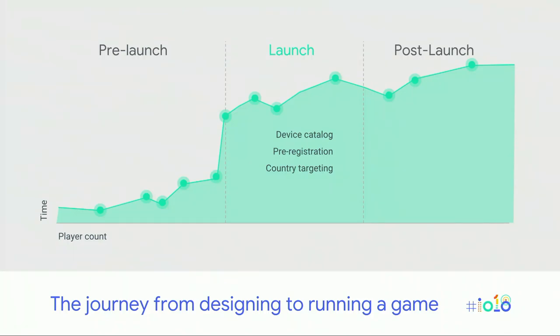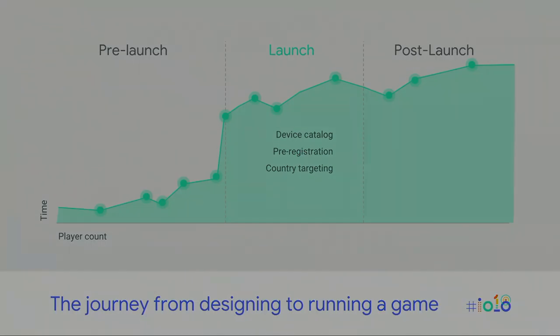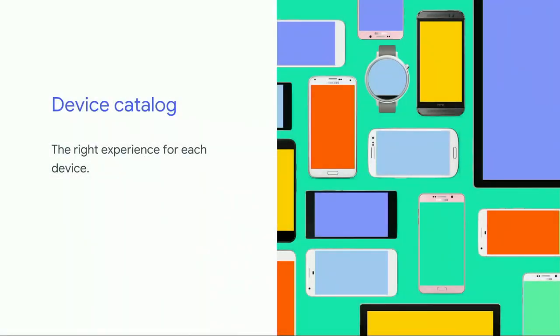Today, for the launch part, we're going to talk about three things: device catalog, pre-registration, and country targeting. So, device catalog. This feature is very popular because it helps you make better decisions when prioritizing bug fixes and delivering the right experience for each device. Since launch last year, 66% of developers are using it on a monthly basis. We all know that Android is an incredibly rich ecosystem with hundreds of manufacturers and thousands of devices — let's turn this into an opportunity and try to deliver the best experience based on relevant factors such as SOC, RAM, or CPU.